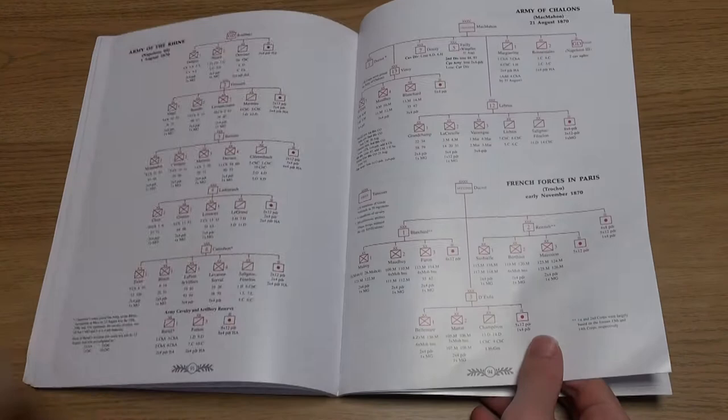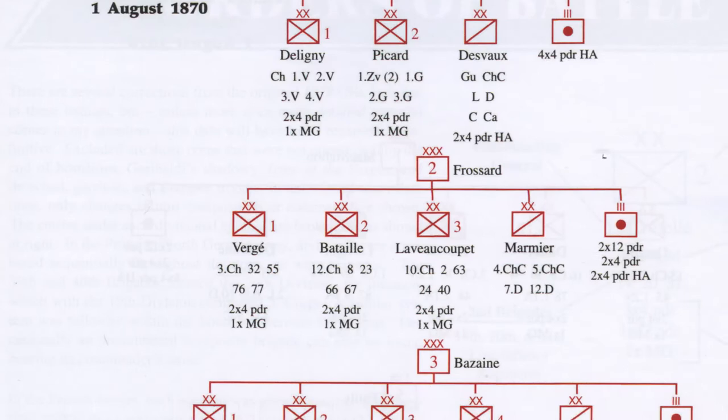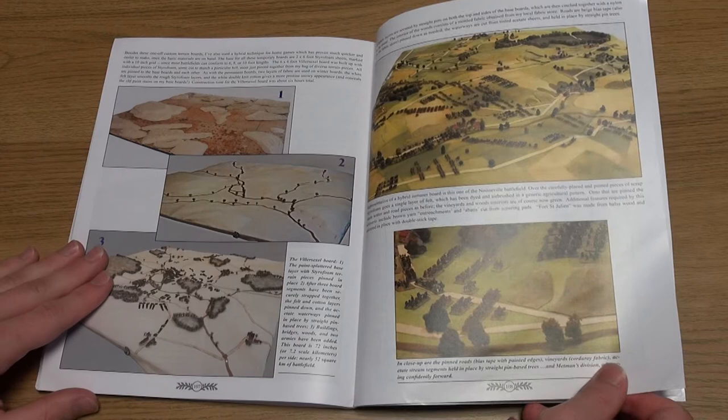A nice touch are the full tables of organisation included for the various French and Imperial German forces, and the photos of the excellent gaming boards that are a trademark of any Waggle game.